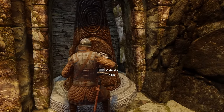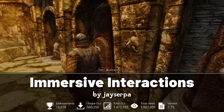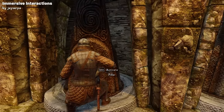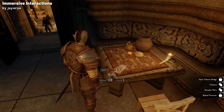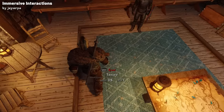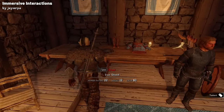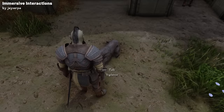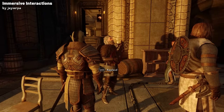Now for an immersion mod, let's look at Immersive Interactions, which brings your character to life with context-aware animations for interacting with the world around you. Probably the animation you'll see most is the new pickup animations — the mod smartly detects the location of items, adjusting the player's hand movement accordingly, whether reaching high or low. You can now pet dogs by pressing Shift and the activate key, and you can also show your appreciation for the musical talent of Skyrim by pressing Shift and activate to applaud bards after their performances.